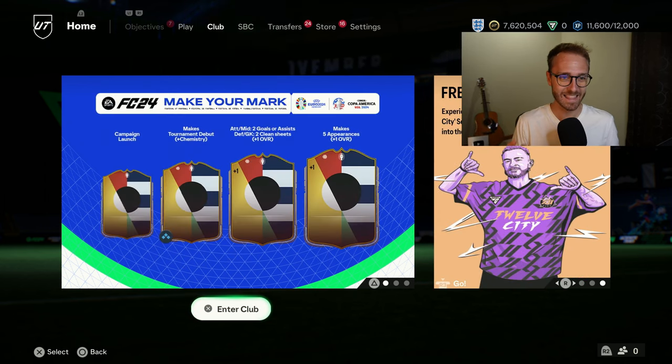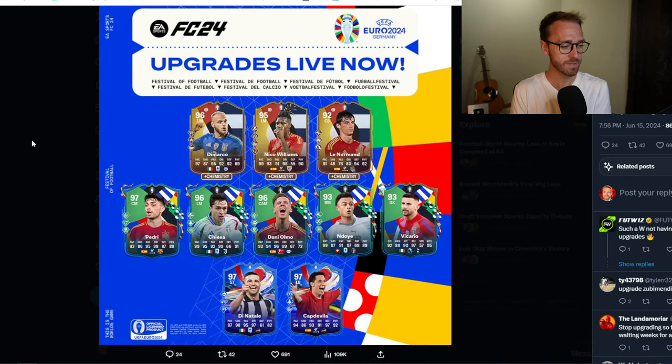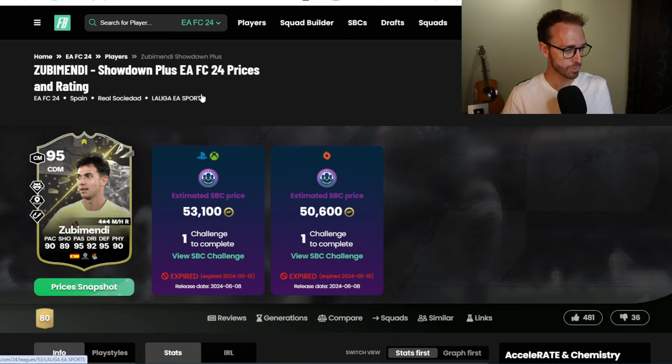We get upgrades every single day, and EA have done it again in the same time frame — three hours after the Italy game ended, upgrades were out. DeMarco, Nico Williams, and Le Normand all got the chemistry boost. Pedri, Chiesa, and others got the stat boost for first wins or goals scored. Spain scored three goals, Italy scored two. Captavia got his first upgrade as well. EA did not include Zuby Mendy in the post, but they did give him the plus two he was deserving of.